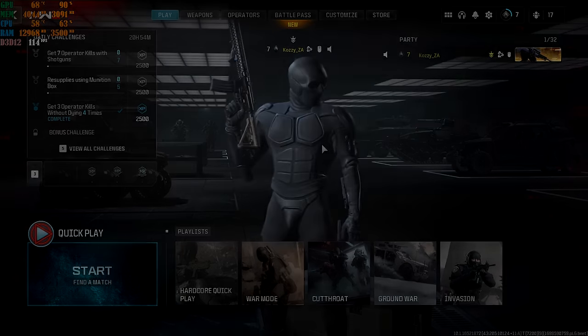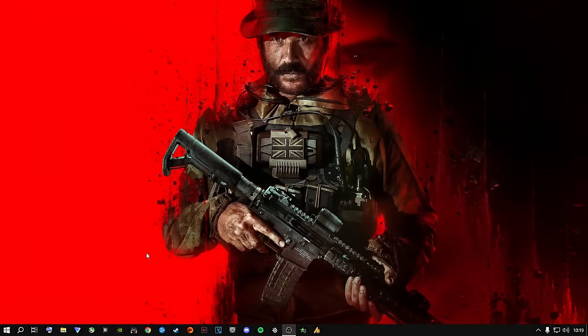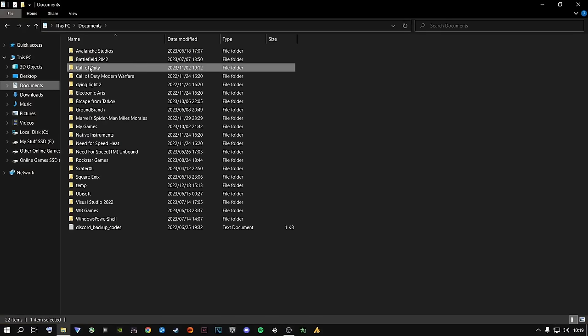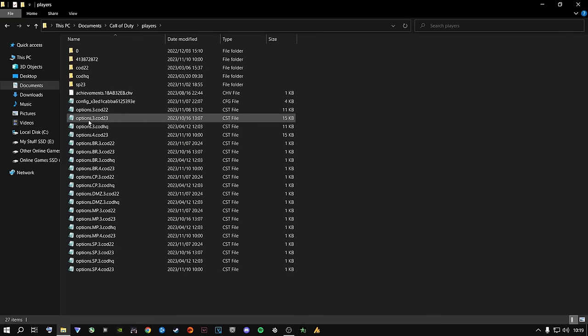Let's jump straight into this video. This is the most important step you're going to need to do for Call of Duty right now to achieve the best frames. You're going to come to your file explorer, go to your documents folder, go to Call of Duty, go to players, and then come to the file that says options3.cod22. This is the latest Call of Duty config file for Modern Warfare 3; options3.cod22 is for Modern Warfare 2 and Warzone 2 — do not touch that one.